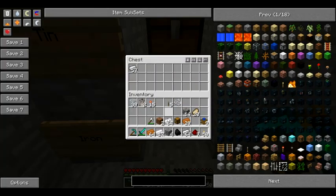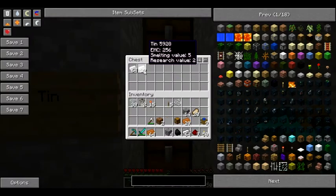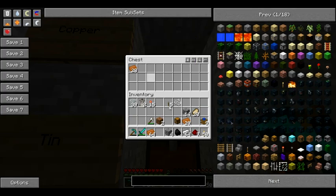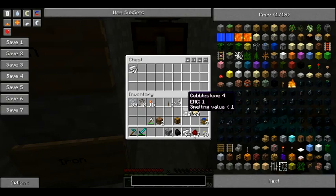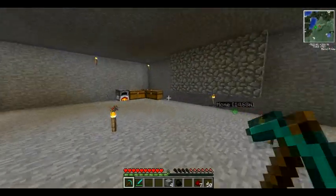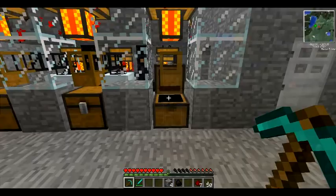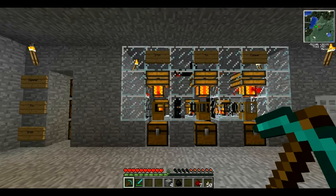So let's drop off all of our iron and such. That's just stuff that I had gotten before, it's not a big deal. This goes in there. So yeah, that's episode one of B-Waggy Industries, and I hope you guys enjoyed. Have a great day.